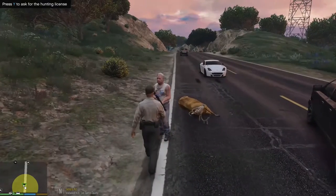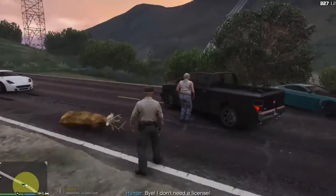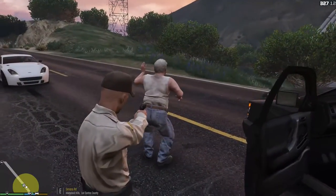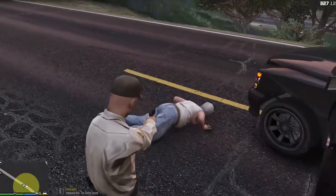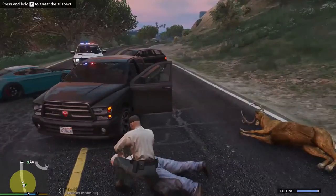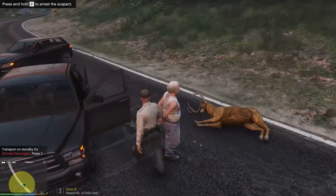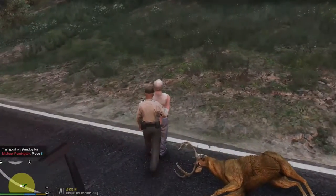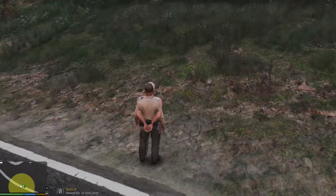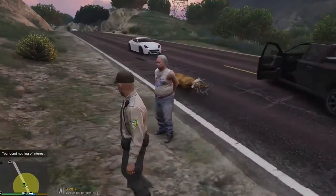We're going to talk to this guy. Let me see your hunting license please. Yes, I actually do need to see your hunting license. Get down. He'll sit there and kill a buck in the middle of the road and then try to run. He's actually under arrest — he's not allowed to do this. First of all, he's too close to the roadway. You come with me. We're going to go ahead and pat him down and search him. Requesting transport — we have backup needed in Vinewood Hills.